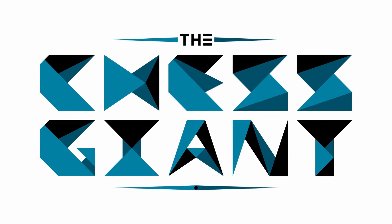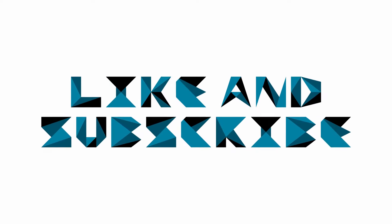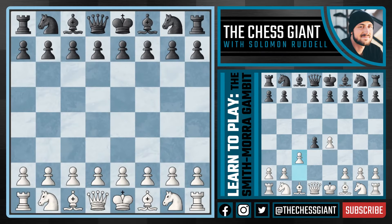Welcome to the Chess Giant. This is Solomon Riddell and in today's video we cover the Smith-Morra Gambit, one of the most seasoned gambits for the E4 player against the Sicilian Defense. This is for aggressive and attacking players who are willing to give up a pawn and in return gain rapid development and great attacking chances, putting a ton of pressure against the Black camp with chess opening tricks and traps.